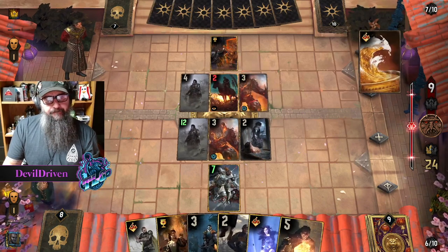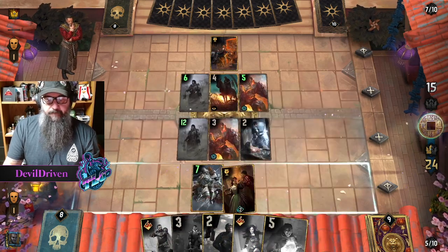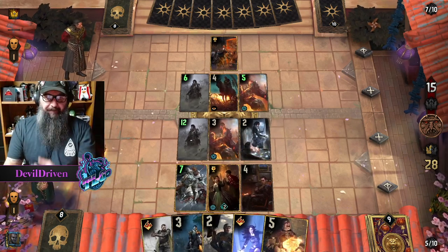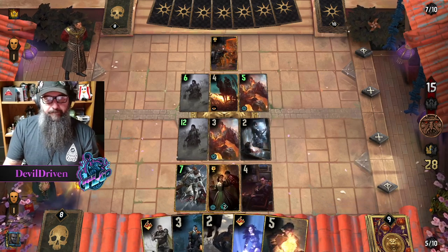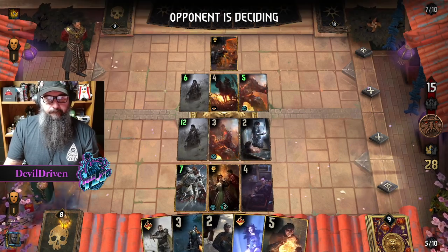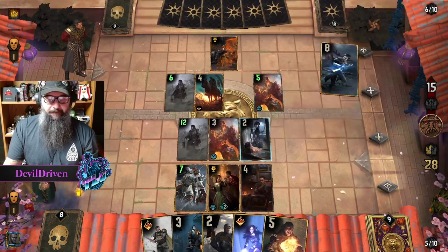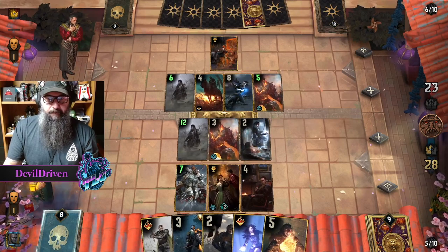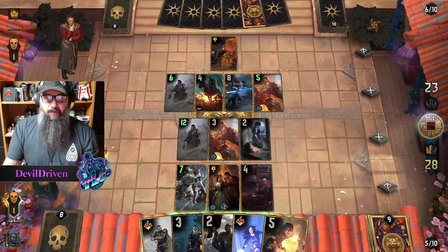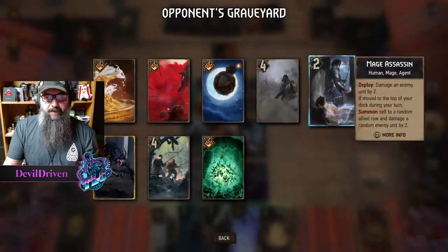He has the other blight maker, so that's good for him. So he's giving me a target, which I'm okay with — he'll kill that with a bomb. I think he's going to stall out. Now we see. So what did he take of mine? Swap a card from your opponent's graveyard with a card in his hand.